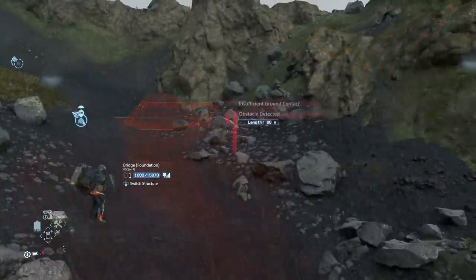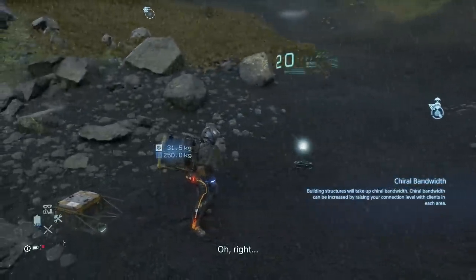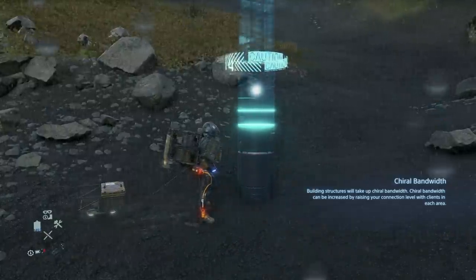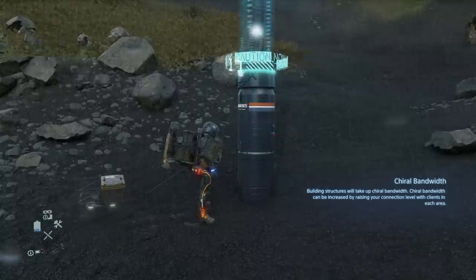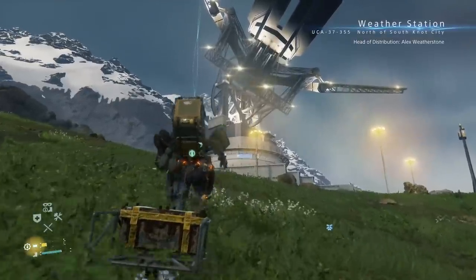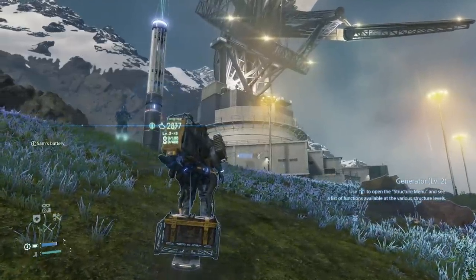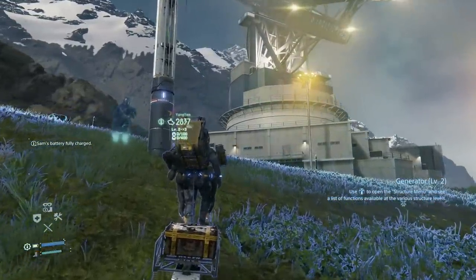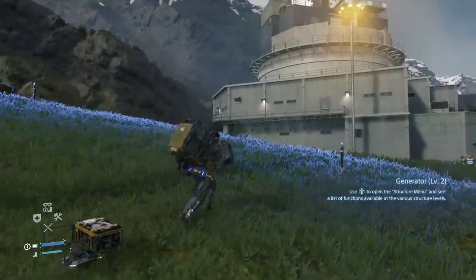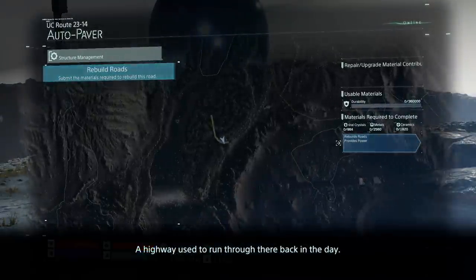Death Stranding has a multiplayer component, but like Dark Souls it's more about helping players in their own individual world than inviting them into your own. You never see anyone directly but you will occasionally run into weird white tar avatars that might throw you useful items during a boss fight. Even better is the help that comes from using other players' structures, including safe houses, rainfall shelters, generators and zip lines. Safe houses let you heal, soothe BB, repair your vehicle or even fast travel.